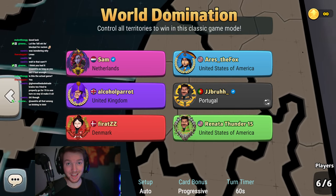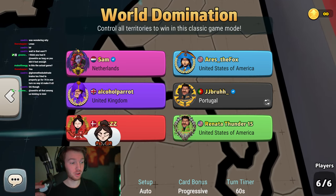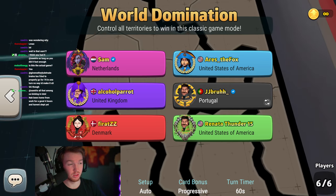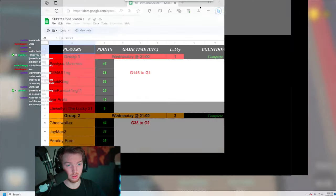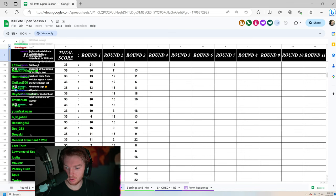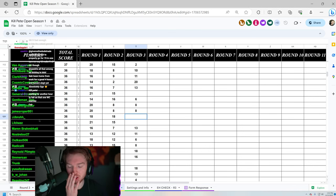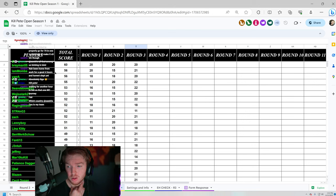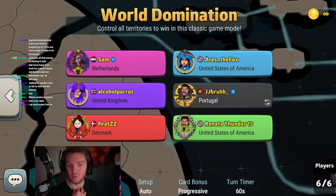Hello everybody and welcome to round three of the Risk Kill P Open tournament. We're sitting at 36 points, doing very well. This is round three of about six to twelve rounds. I'm ranked 123rd right now — you need to get top 48, so our goal is to get as many points as possible. Someone's at 60 points, so the most we can get is 58. If we win this game we'll be up in the top 10. Let's start.